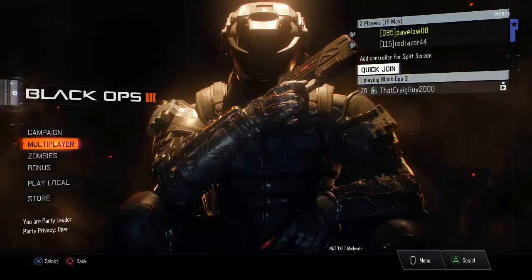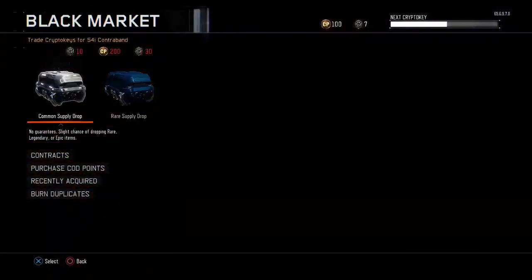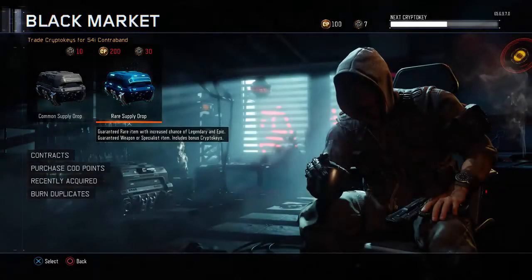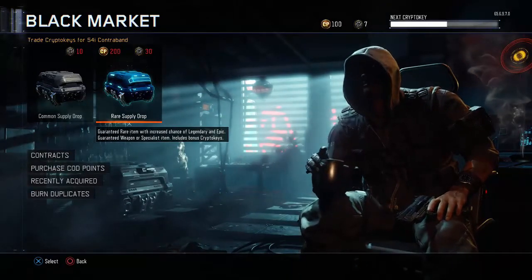In Multiplayer, in the Black Market, they give us 10 free rare Supply Drops, and also they give us a Weapon Bribery Supply Drop.